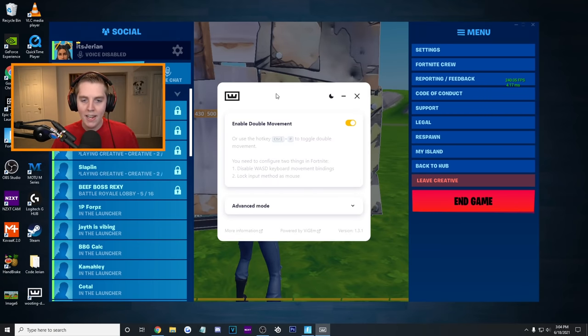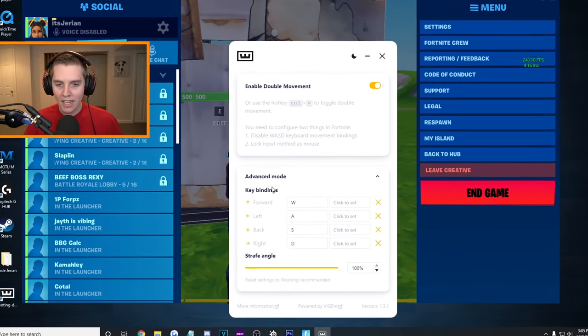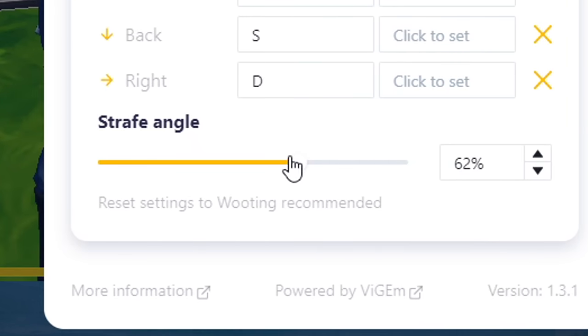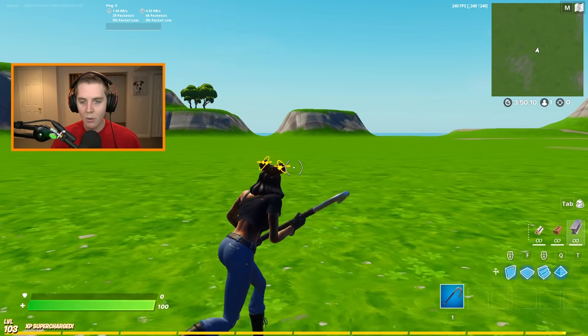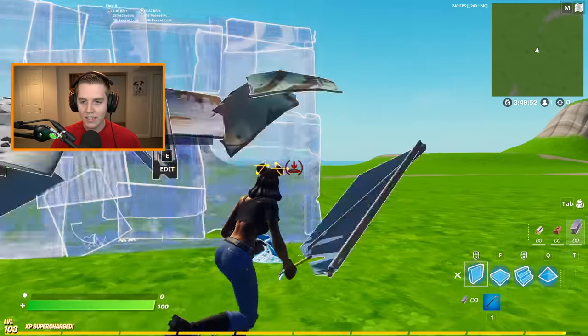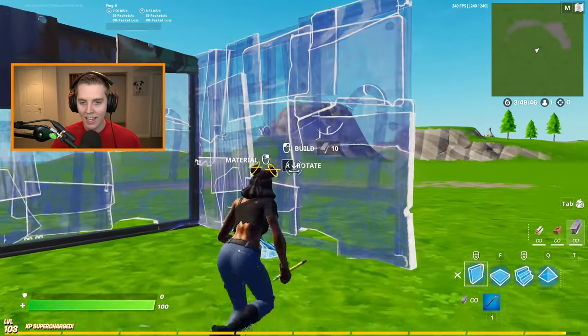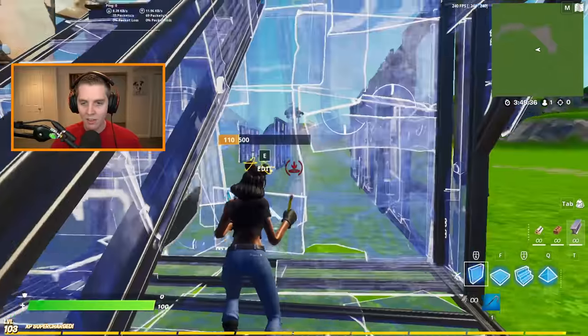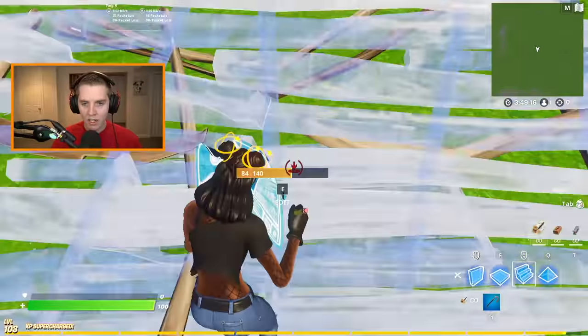I advise you to press Advanced Mode — that's going to drop down all your key bindings. So if you do not use WASD, maybe you use ESDF or whatever, you don't just have to use WASD like most other double movement programs. The more important thing though is the strafe angle. You can bring this down to 0% or all the way up to 100%. What a lot of pros use is anywhere from 60% to 62%. 62% is the highest strafe angle you can get where you do not lose momentum going right and left. At the same time, it's not as steep as 100% — you're not running fully sideways. This is more of the original double movement feel; it is the highest strafe angle you can get without losing your momentum.